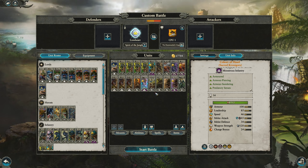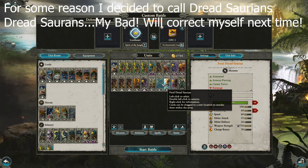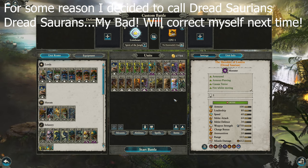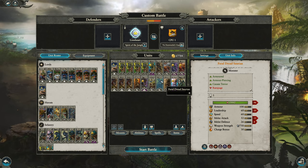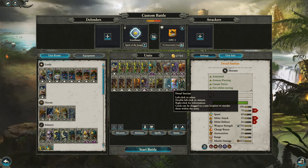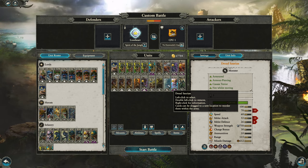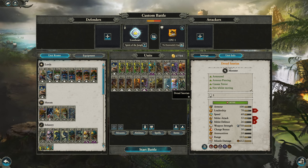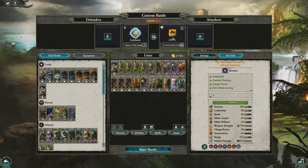Most importantly, I've brought three Dread Saurens — a Feral Dread Sauren, a regular Dread Sauren, and the Regiment of Renown Dread Sauren, the Shredder of Lustria. The main difference is that the Dread Sauren and Regiment of Renown have a ranged attack as well — basically skinks on their backs — giving them a pretty hefty missile damage of 612, which is also poison, with a range of 115. The Feral Dread Sauren is just a melee monster and also has Rampage. I've also got a couple of Salamanders and one flyer.